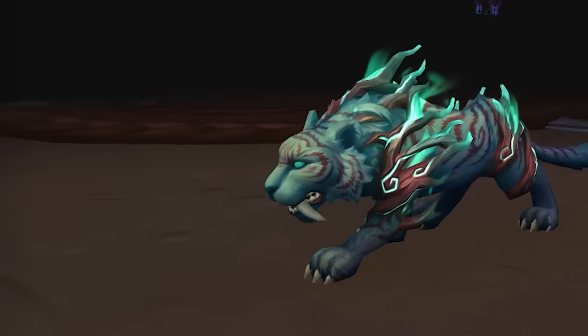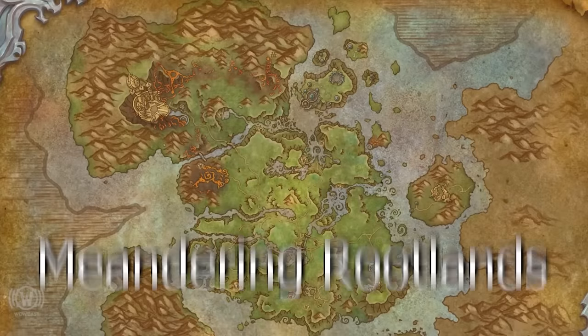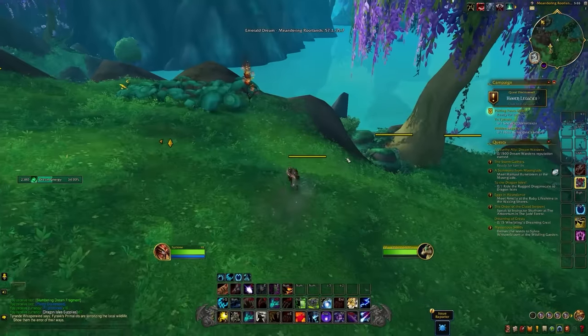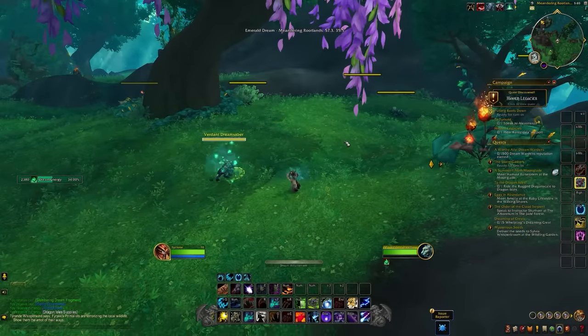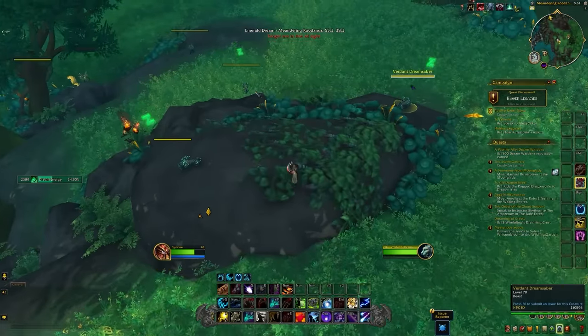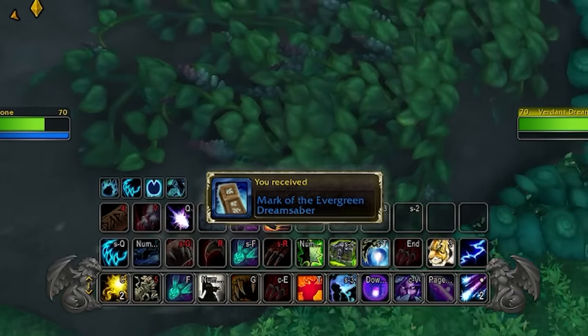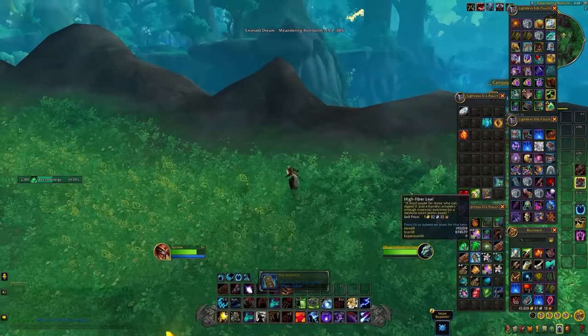The next Silent Mark form is the Green Dream Saber. I'd recommend the area in the top right of the zone — the Miranda Brutelands — where you'll find a bunch of Verdant Dream Sabers. It's a quest hub area so mobs respawn quickly. There's a group towards the top and another down the path to the right; between the two areas you should have enough.